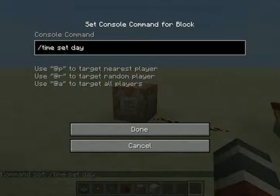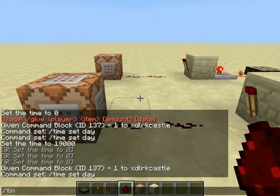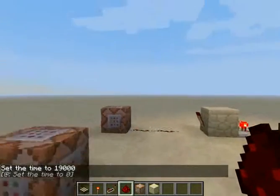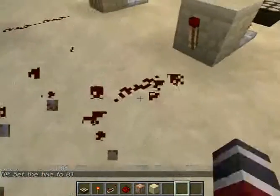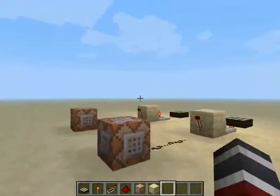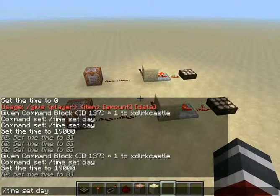I've got one over here already. So basically if I change the time to night, it will automatically register that and change the time to zero, meaning sunrise. It's a pretty simple way of keeping it day without having to type in time set day.